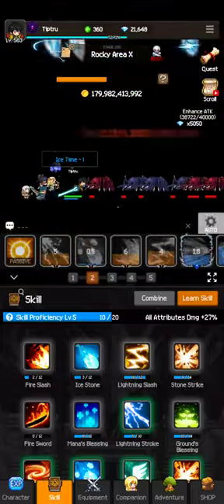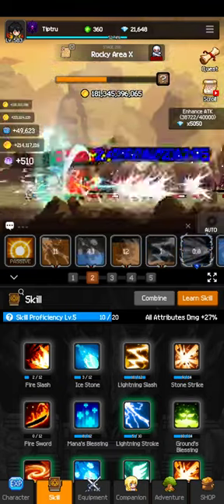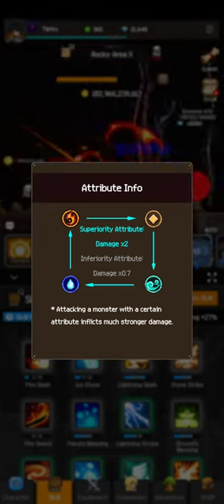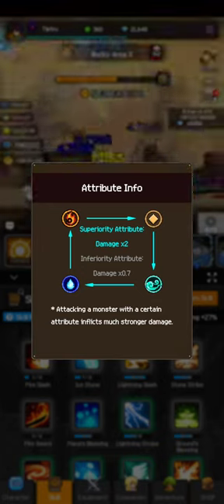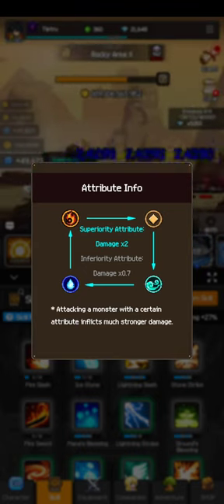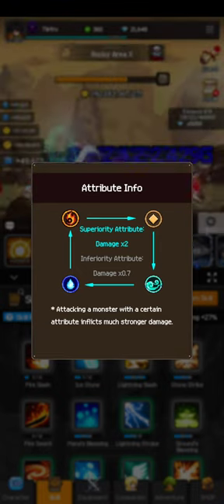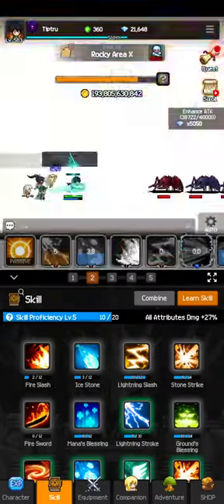This is some skill combination information. On the left of the skill word there's a book icon — if you tap that it gives you attribute info. This applies only to the adventure tab. For example, water does twice as much damage to fire, but 0.7 damage to wind, and normal damage to earth. That'll help you out in adventure, or it could hold you back if you're not doing it right.